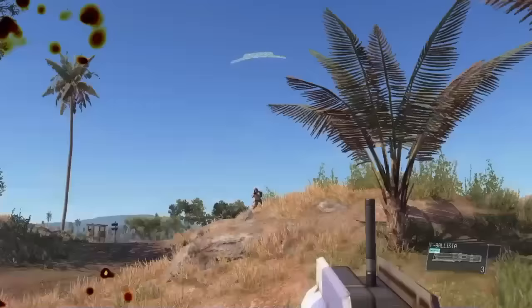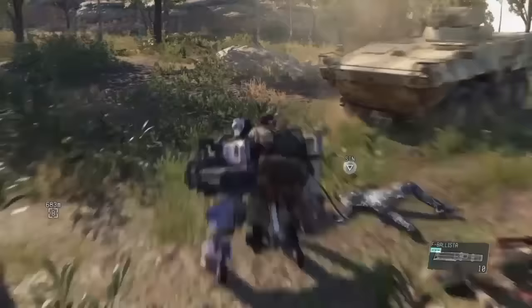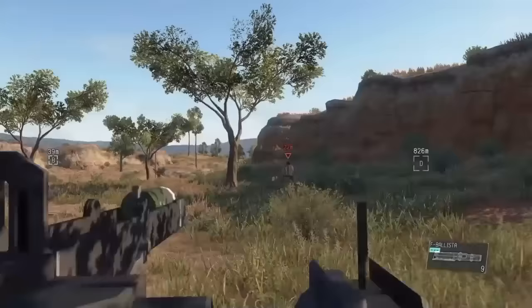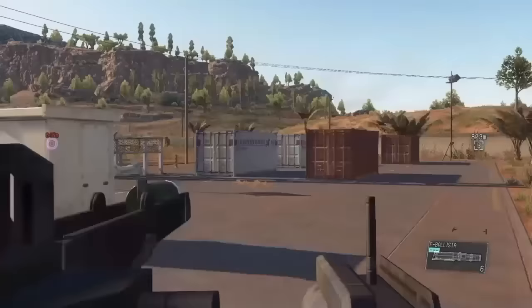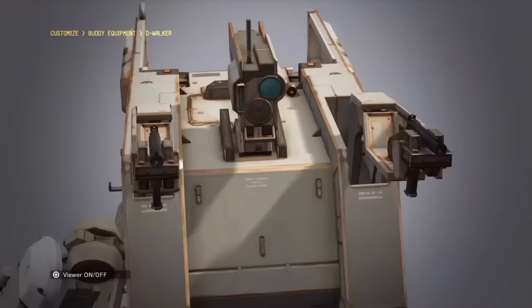And the last main weapon is the Fulton Ballista. As the name suggests, it operates with a windup and fires silently. Its range on flat ground is around 70 metres, but with the right elevation I've got a shell to fly as far as 170 metres. Whatever the shell hits will instantly be Fultoned out of the field — for free, I should add — and anything can be Fultoned like normal: guards, animals, vehicles, containers, whatever you want. The shell travels slowly through the air though, so moving targets can be a little tricky to catch, but the results speak for themselves.